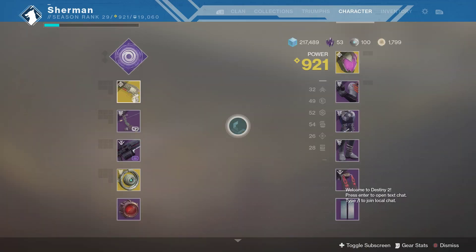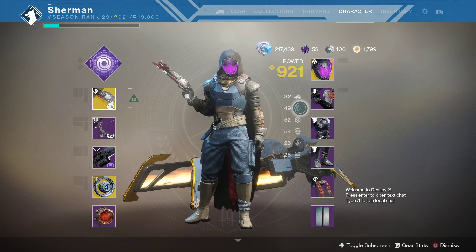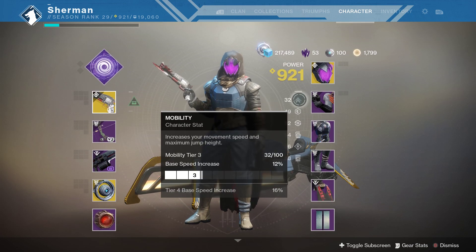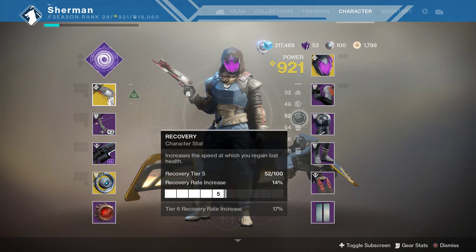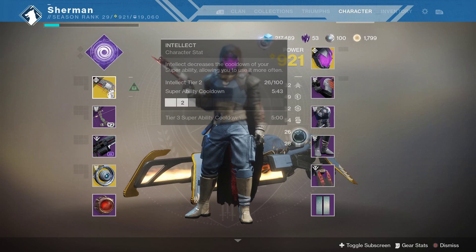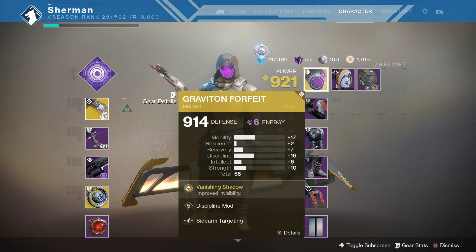So yeah, that's the Armor 2.0 system. What you're pretty much trying to do is set the character how you want in stats. If you want increased mobility, increased resilience, increased recovery, Discipline, Intellect — whatever you would want on your character — you're going to want your sets to match that.